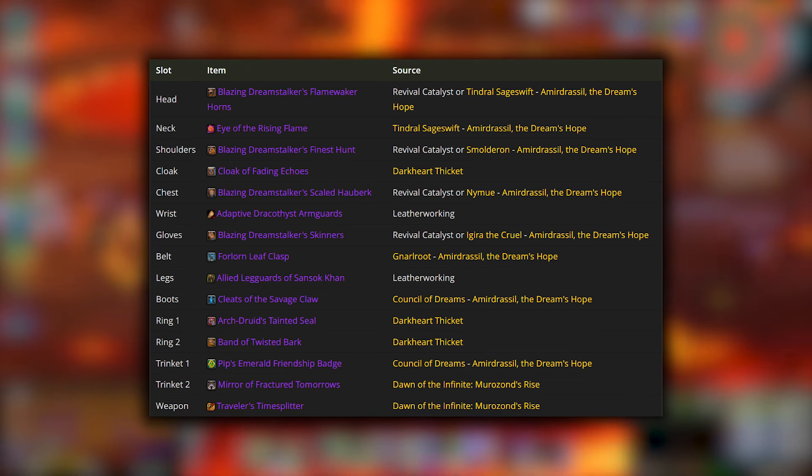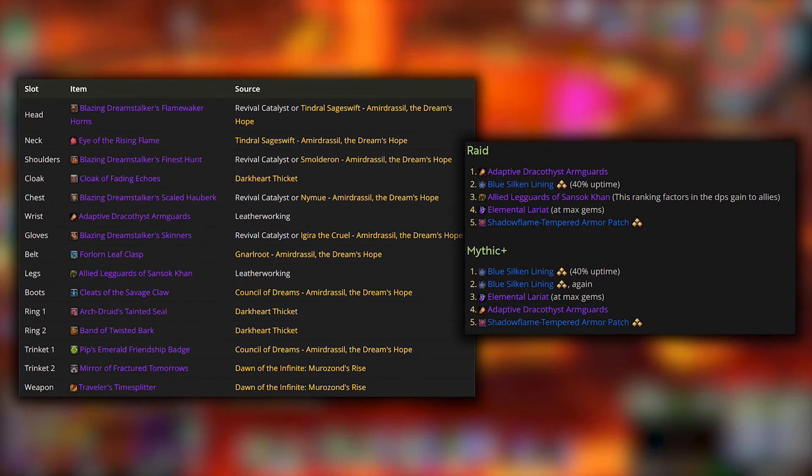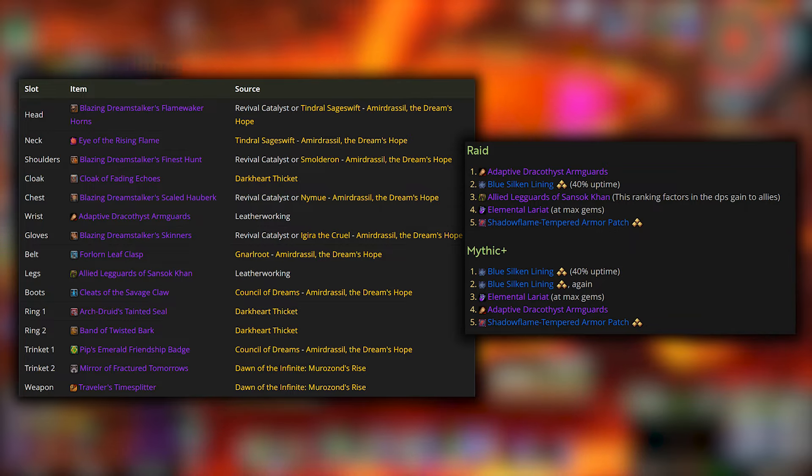And now on to gear. What you're looking at here is your absolute best in slot for BM Hunter. This incorporates gear from the Raid, Mythic Plus, and Crafted gear. Generally, you always want to equip something if it's a higher item level, but if you're looking to find your absolute best in slot, then follow this chart. I really wanted to highlight the best embellishments you should be using for your crafted gear. From best to worst, in my opinion, we start with the Adaptive Dracothyst Arm Guards (those are the wrists), then Blue Silken Lining, and then the Allied Leg Guards of Sansok Khan. If you're going to follow the best in slot list, then just go with the Arm Guards and the legs.